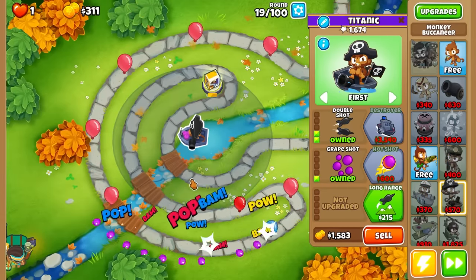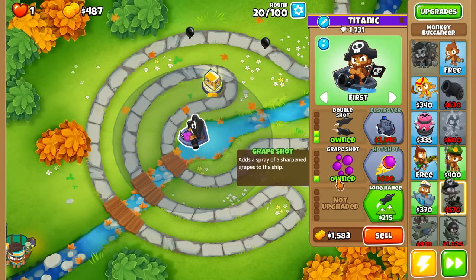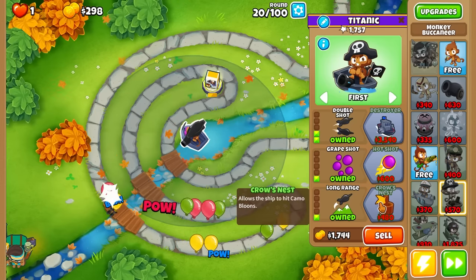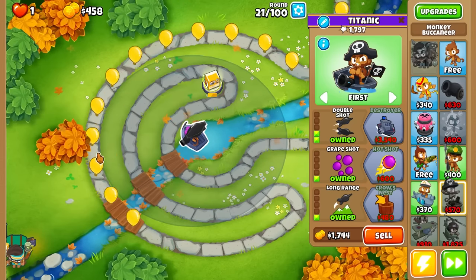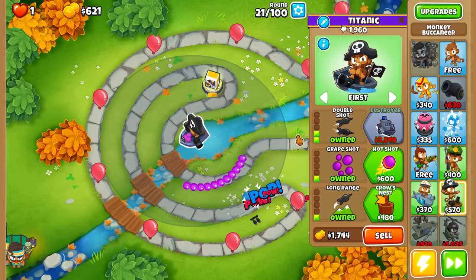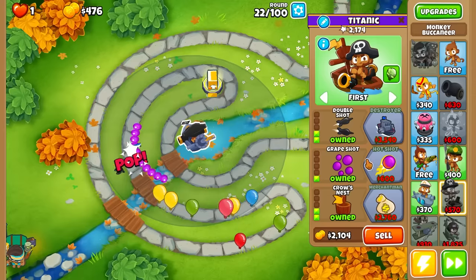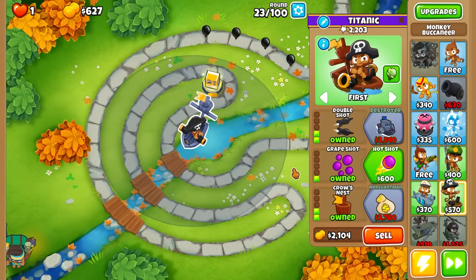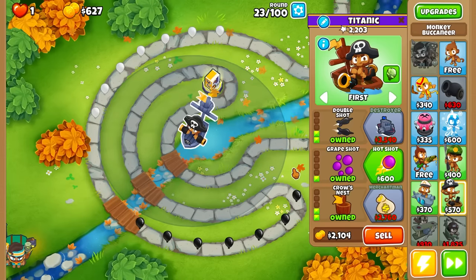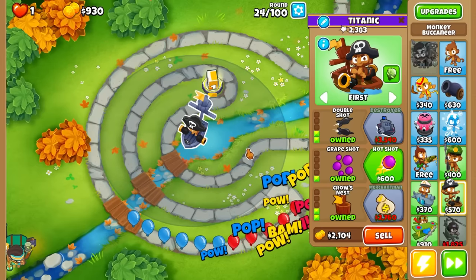We can go Double Shot now for a lot more DPS. We need Camo Detect because around round 24 is coming up and I want to deal with that camo balloon. The extra range doesn't quite reach where I thought it would, but once we get the top path it'll hit anywhere. I also want Hot Shot, but I'll wait until after round 25 since it'll actually be worse if we have it during the purple round.